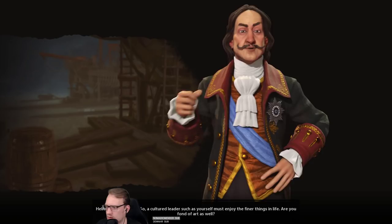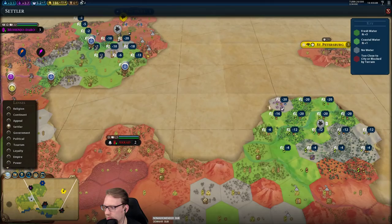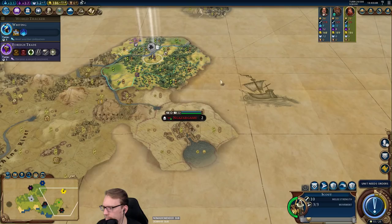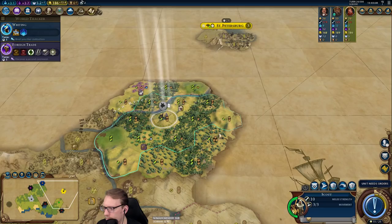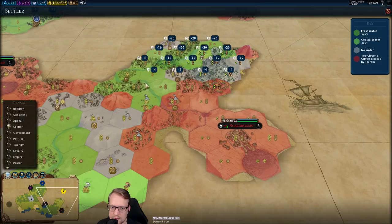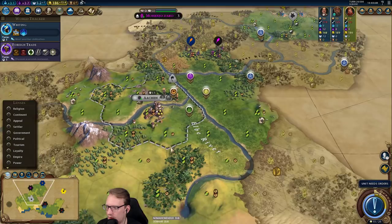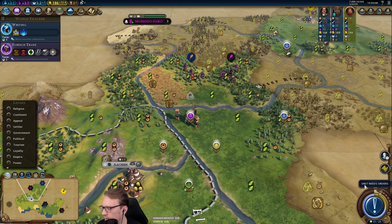Yeah, we could send off one of those envoys to the military city-state — that's probably a good idea. Kurt, I think I like that suggestion. He's all the way over there, so there's potential that they'll fight. This land is probably not our land. Let's make this guy a super scout. The envoy makes sense — it's not a double, but it does give us two production to our units, and if I'm going for another settler here, that makes sense.